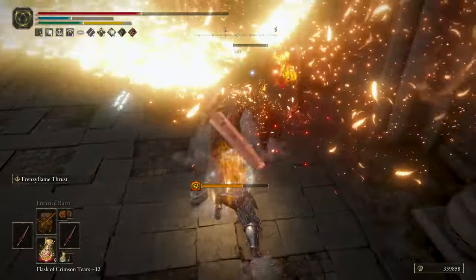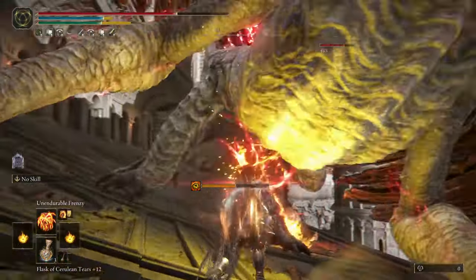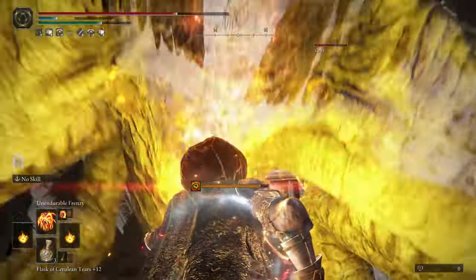And like I said earlier, if you end up filling the madness meter you can do an additional 10% damage if you use the Black Dumpling Helmet.